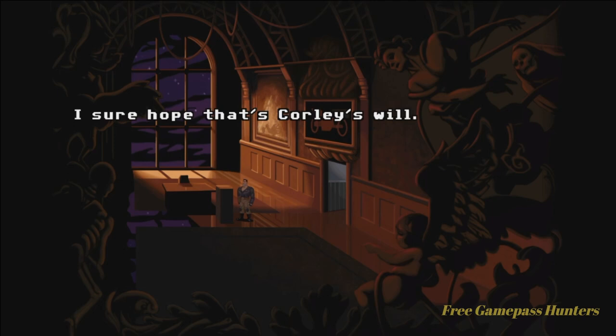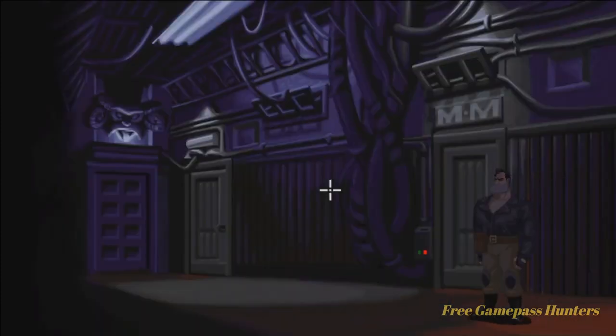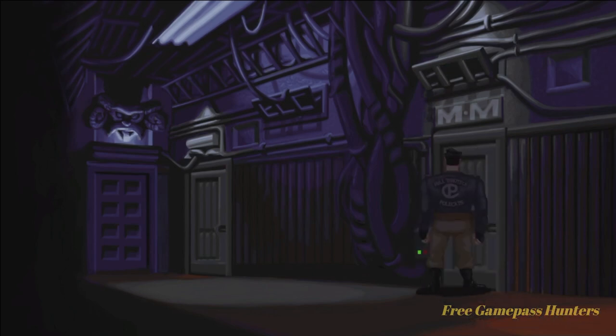A tape — I sure hope that's Corley's will. Enter this door on the right hand side. We're going to use our card key on the card reader, so right bumper over to the card key. Cool.